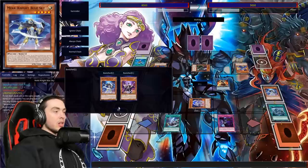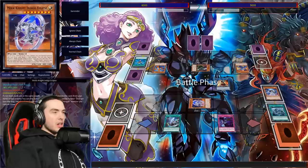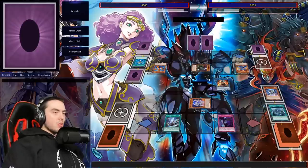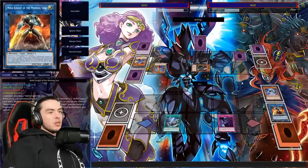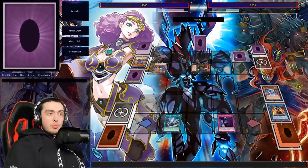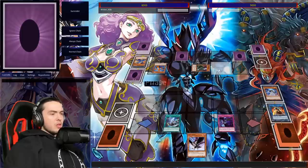We can at least establish Purple and do Gear Sue stuff uninterrupted now that he's blown a Called by the Grave and he can't hit Gear Sue with Called by the Grave since there's nothing to target. He's going into battle phase — this is funny, he may have failed to read something. Main phase 2 he does the blow-up effect and there go all our monsters. That's exactly what we wanted him to do because now we can bring Purple back in the end phase.